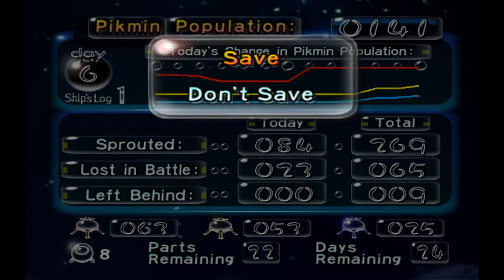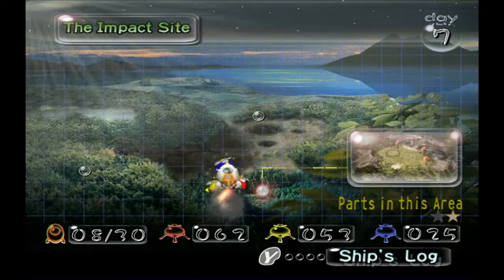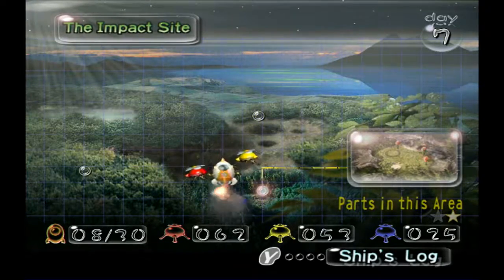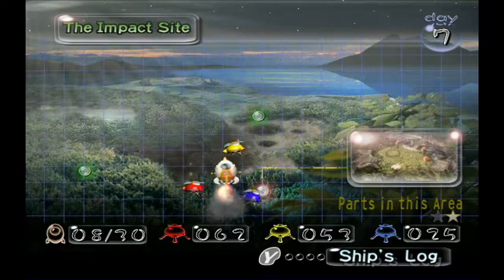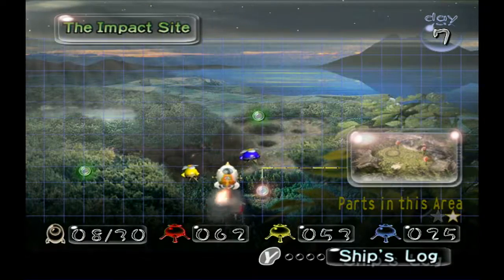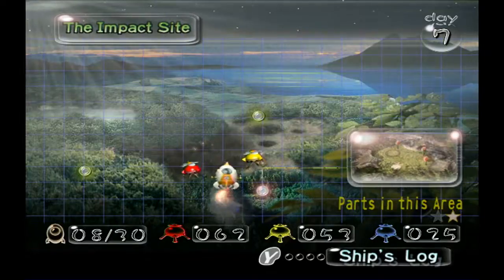We're actually going to increase those numbers even further in the next episode where we're going to the impact site. I remember there was a lot of pellets there — one 10-pellet and a couple of 5-pellets, which can come in handy. We need a lot of blues to lift the ship parts in the water in Forest Navel. That's going to be it for today — thank you all for watching, make sure to like, comment, and subscribe, and stay tuned for more Pikmin right here. Bye!